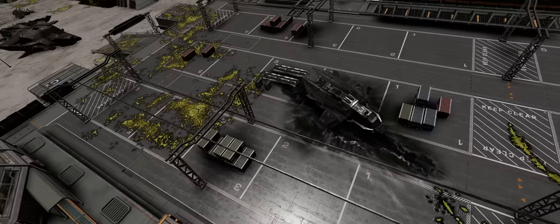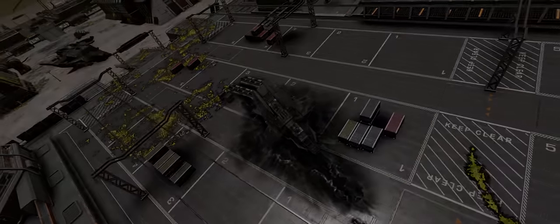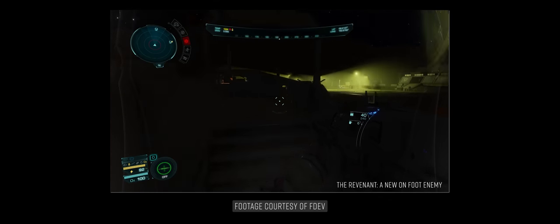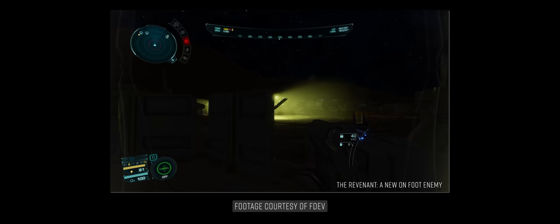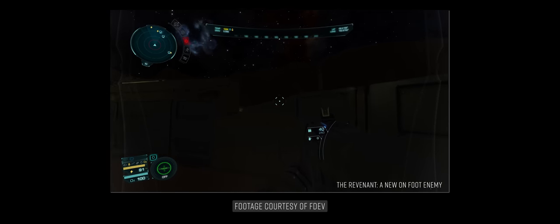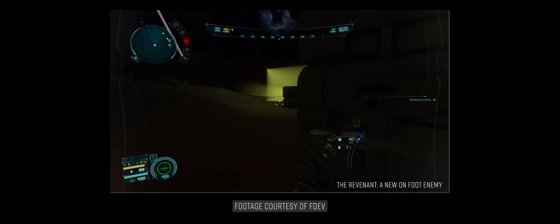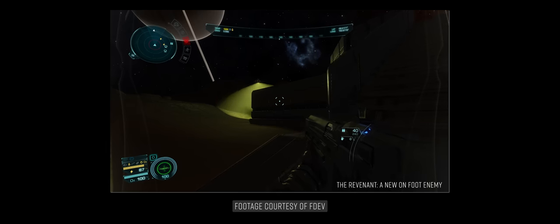Frontier have added an extra wrinkle to settlements in Thargoid territory: the presence of a new Thargoid surface enemy unit called a Revenant. These aren't yet the long-awaited on-foot Thargoids themselves, but rather a biomechanical construct — similar to the Thargoid scavengers found at existing Thargoid surface installations, but much more agile, much tougher and heavily armed. In the example we were shown, Revenants can be seen patrolling and looking for intruders using what appears to be a detection cone, which shows up as a very bright forward-looking light.